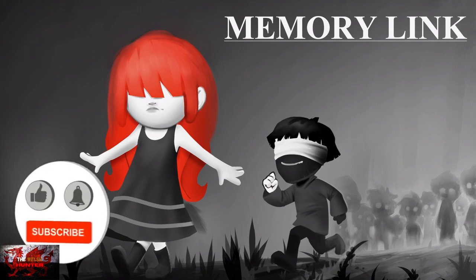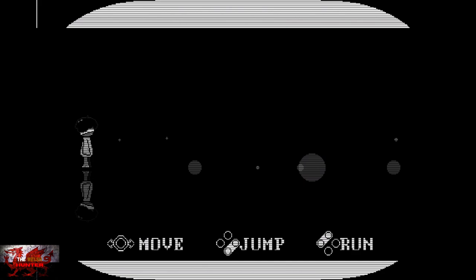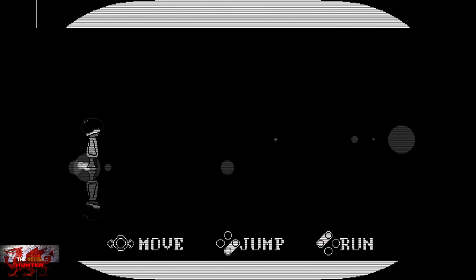Hello there guys and gals, the Welsh Hunter here back with yet another 100% Achievement Guide, and this time we are getting it all in Memory Link. This game was developed by Uranthea Games, published by Phoenix Reborn Games, and is available for a lovely small £3.99 slash $4.99 US.